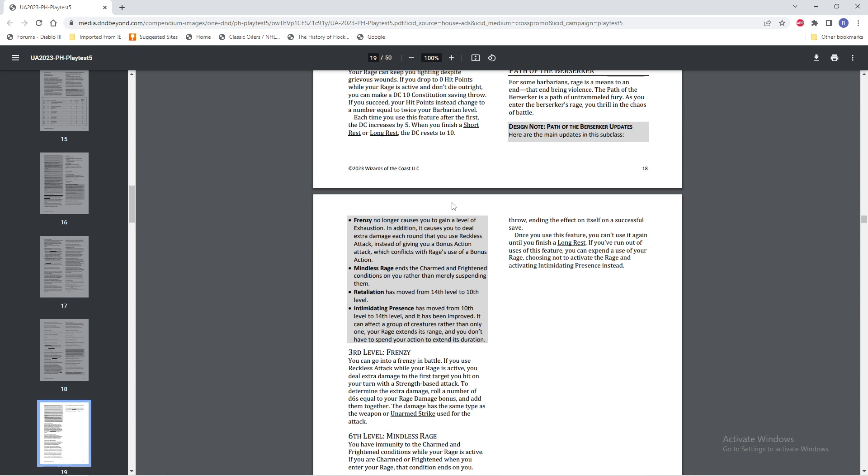Mindless Rage now ends the Charmed and Frightened conditions on you rather than merely suspending them — functionally basically the same thing, but technically better. Retaliation is moved from 14th level to 10th level — that's a big boost, because Retaliation was one of the best abilities that the Berserker got, and getting it at 14th level was pretty late. Intimidating Presence has moved from 10th to 14th level and has been improved — it can affect a group of monsters rather than only one, your Rage extends its range, and you don't have to spend your action to extend its duration. Huge buffs all around.